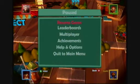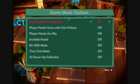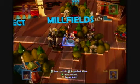Press Start on the board and go to Help and Options. Then go to Game Mode Options and pick No Hood Mode.